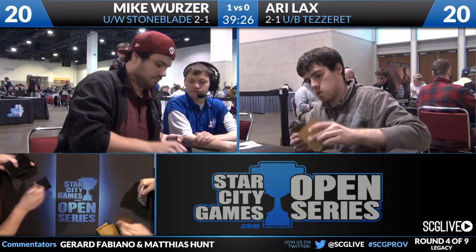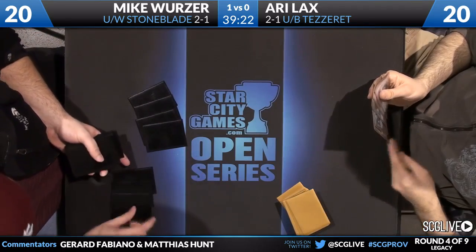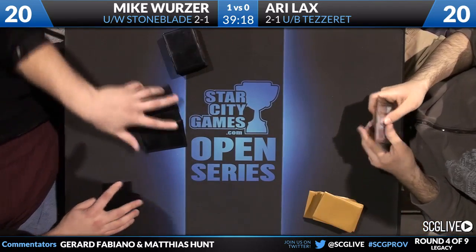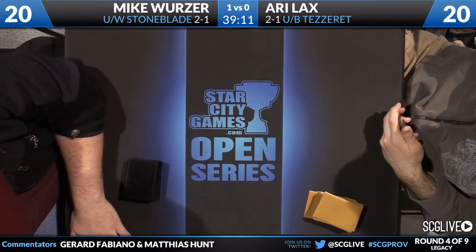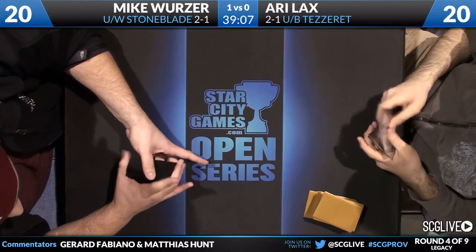Reaper of the Wilds also triggers scry when your other creatures die, letting you dig deeper into your deck. One friend playing it forgot the trigger about 60% of the time — it's an easy card to miss triggers on. Blue-Black Tezzeret is a deck you don't see much in Legacy. A friend, Josh Martinez, is a big fan, and Caleb Durward has won an SCG Open with it. You can also play Blue-Black Tezzeret in an Affinity shell. Ari is two and one — one more loss likely ends his tournament.